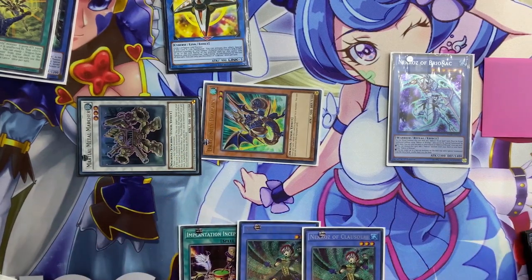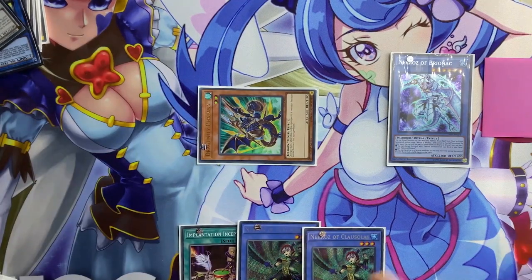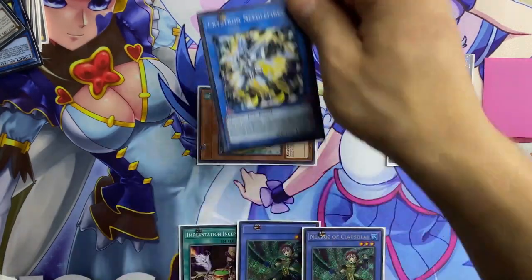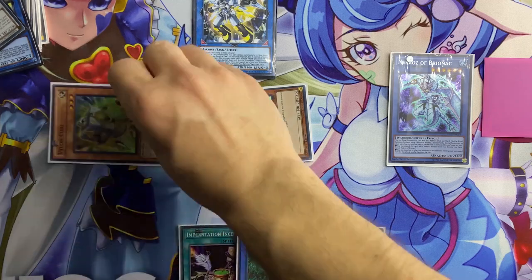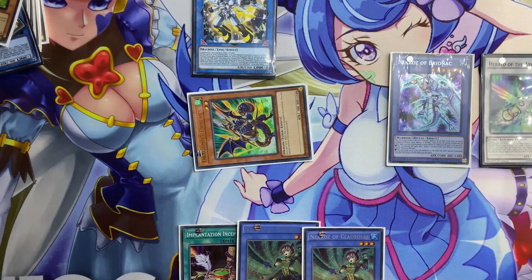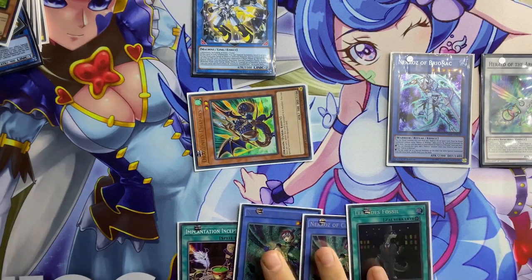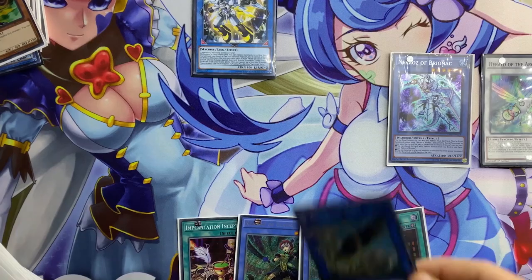Using these two we can go to Needle Fiber, and with Needle Fiber we can go to Violin Cube. Using the token and Violin Cube we can end up with a synchro from Arc Light, and of course a Dino Fossil due to Violin Cube's effect. Using this we can go to Alpi. Using this, we can summon Piste.